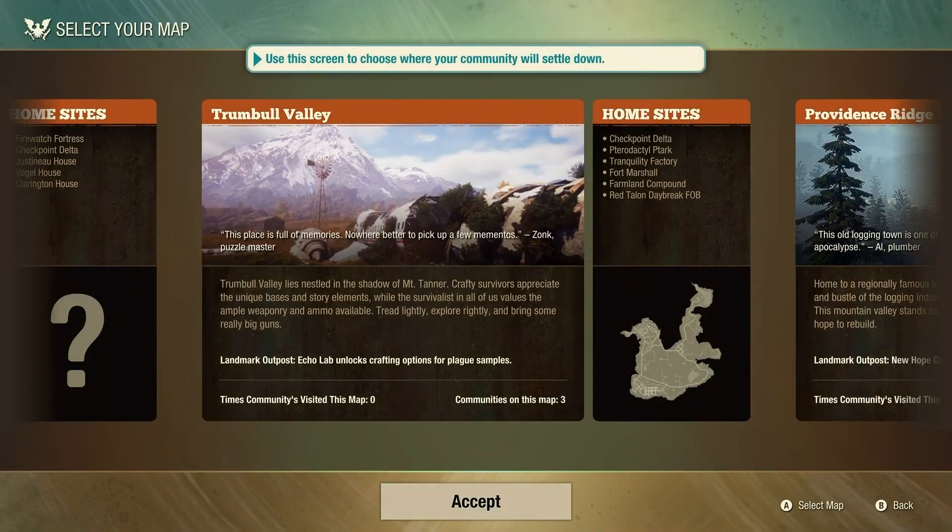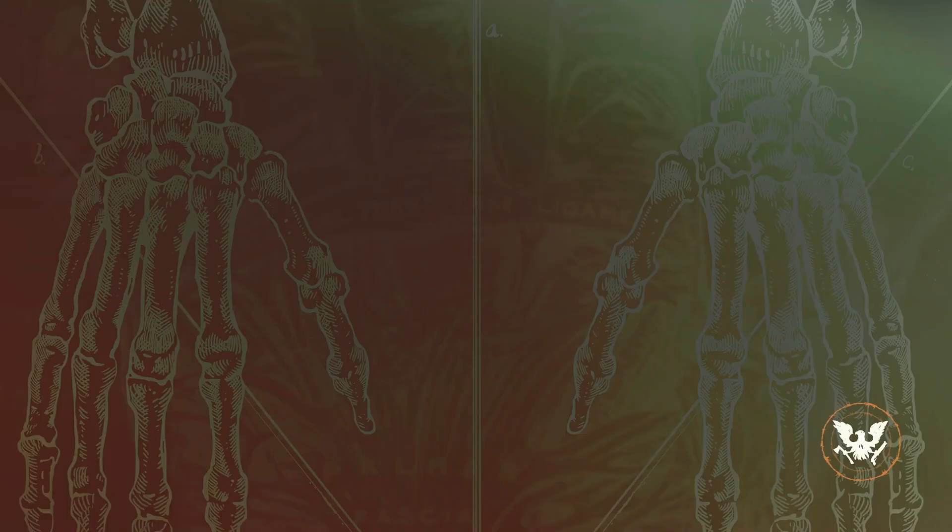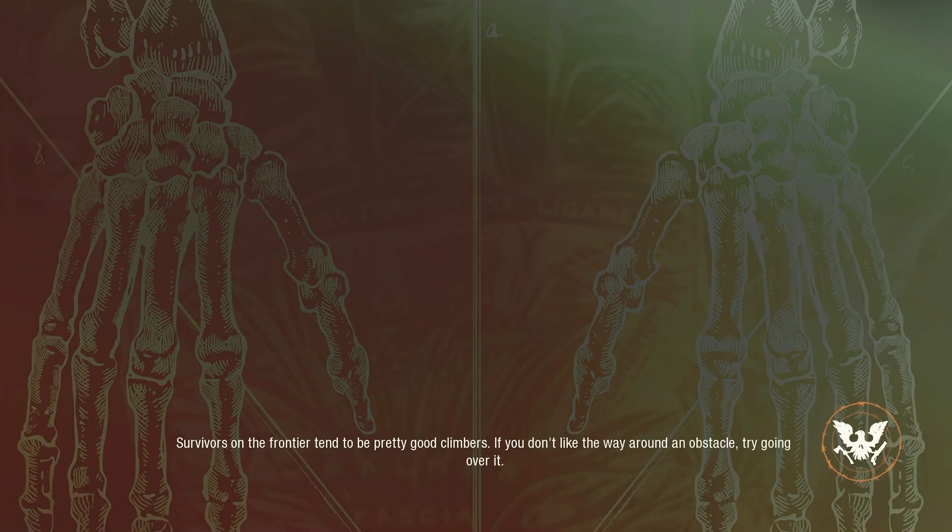There is a reason why I selected Trumbull Valley and not Providence Ridge where the tutorial starts you. Even if your community is not tied to the starting tutorial, as long as you've upgraded to Command Center 2, you can unlock the exit maps and jump on over to Trumbull Valley. The reason for Trumbull Valley is a quest line that gives you a free red talent soldier.